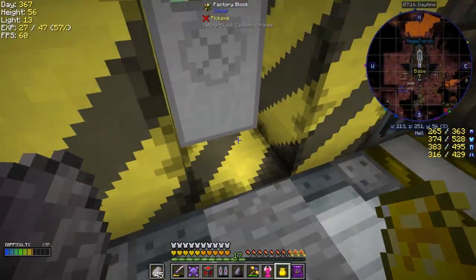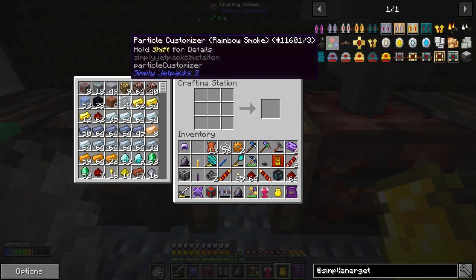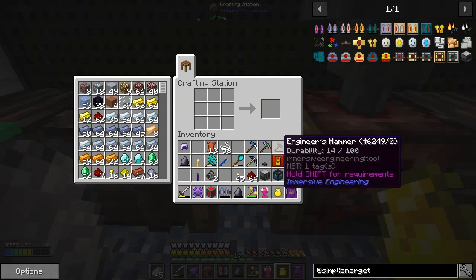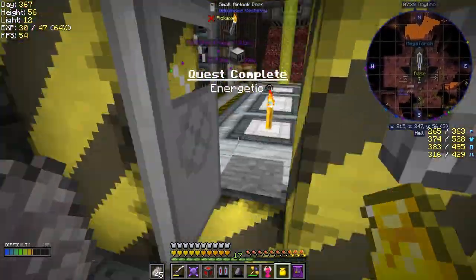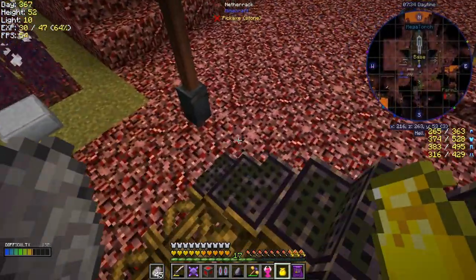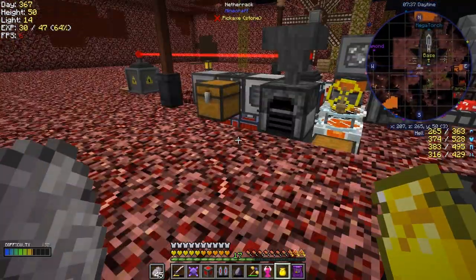Now we can do that. The next thing we can do with this jetpack is put some armor on it, but I'll need to make the energetic infuser first to get the jetpack charged up. Let's put this down. Energetic infuser quest completed - I never knew that was a quest until now! And I got a nice little freezer as a reward.